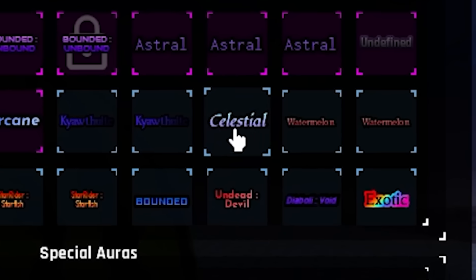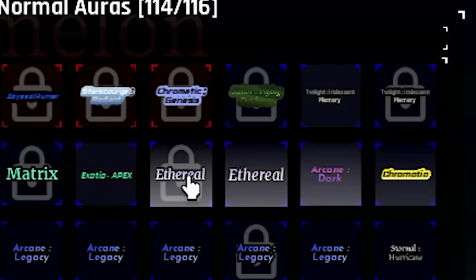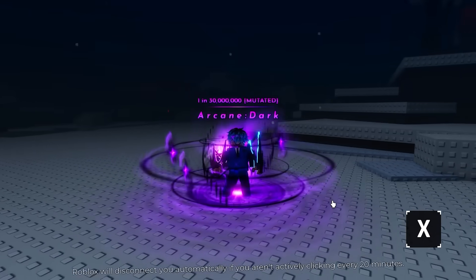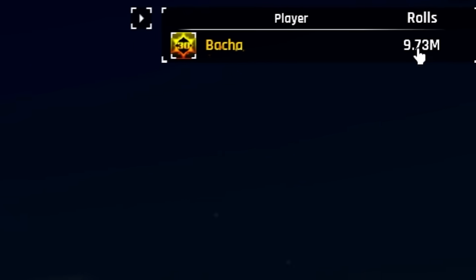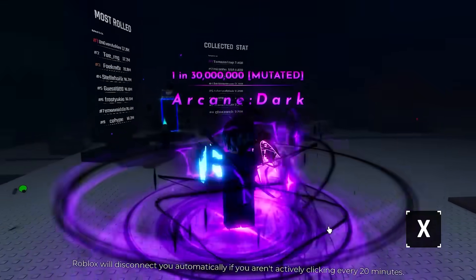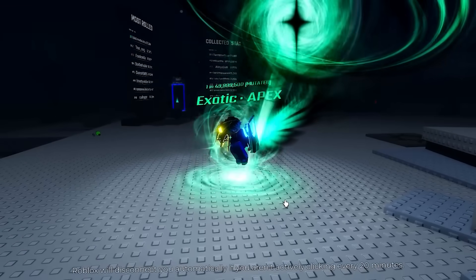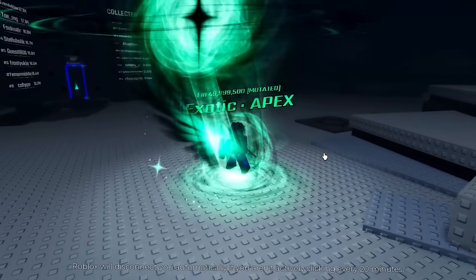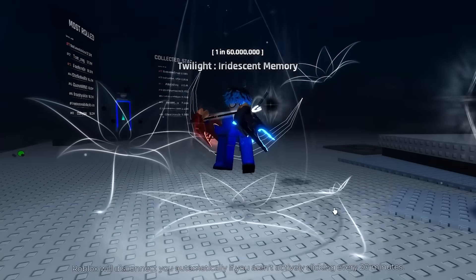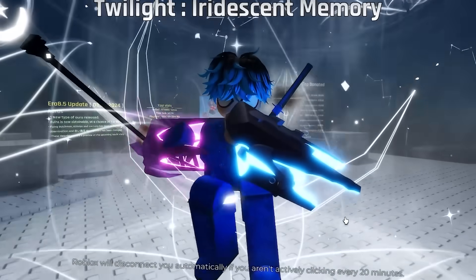Starting from the bottom of storage: I got another celestial, that's kind of a W. Then — wait — Arcane Dark, Exotic Apex, Twilight Iridescent Memory. What? I finally got it! It took me 9.7 million rolls to get Arcane Dark. I got a one in 30 million, a one in 50 million Exotic Apex, AND a one in 60 million Twilight Iridescent Memory — just by AFKing overnight with the new glove. This is broken.